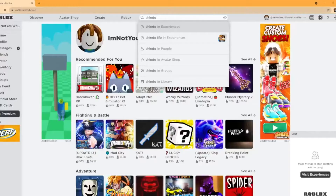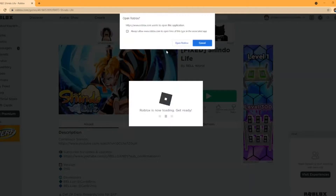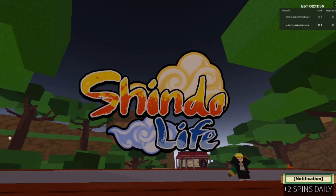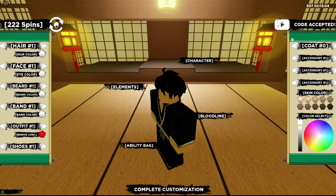Shindo Life — previously Shinobi Life 2 — is a Naruto RPG game and a reworked version of the original Shinobi Life. It's a free roam RPG with a lot of elements taken from the anime. For example, the Jutsus are called Kekkei Genkai and work in similar fashion. It's a really good anime RPG that you should try.